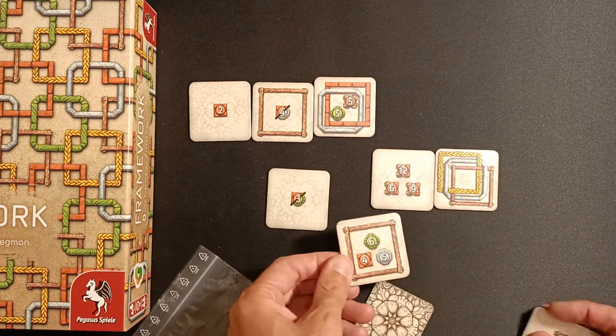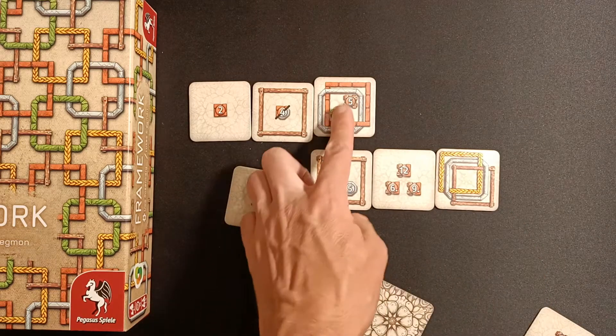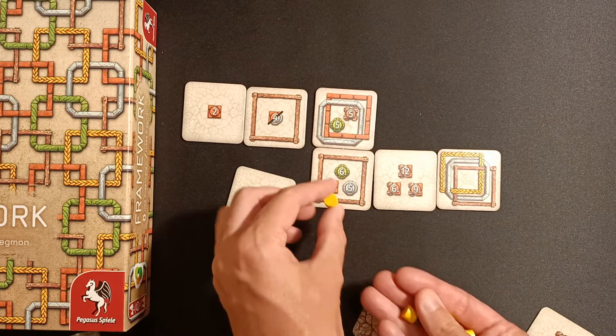You've also got other types of tasks, such as this one. This one means once you have four of these brick ones adjacent to it — and it has to be orthogonal, you cannot have it diagonal — then you can claim it.